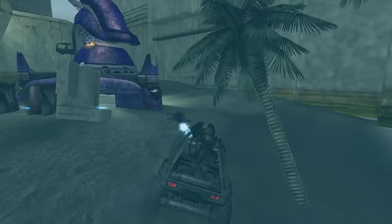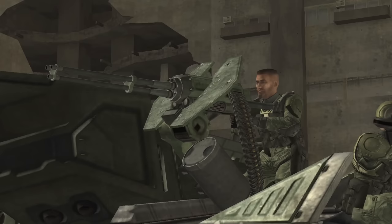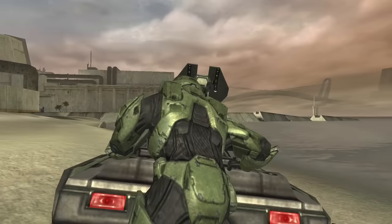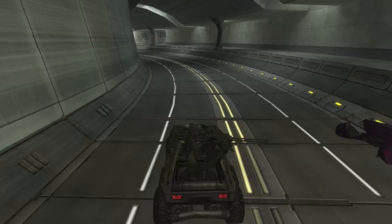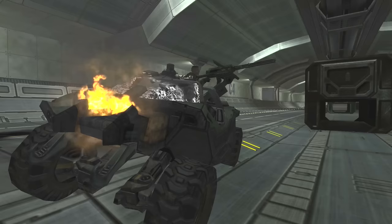With most enemies, weapons, and vehicles seeing a major upgrade in the sequel Halo 2, the Warthog saw a definite improvement in its role in the game's sandbox. Retaining the same overall design as Combat Evolved's Warthog, Halo 2's Warthog is now a grayish-green color, with its chaingun having a noticeably quieter firing sound, new brake lights, and front headlights that turn on automatically in dark environments. Like other vehicles in Halo 2, the Warthog is now completely destructible.